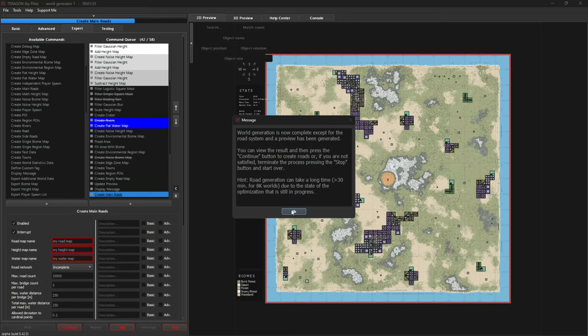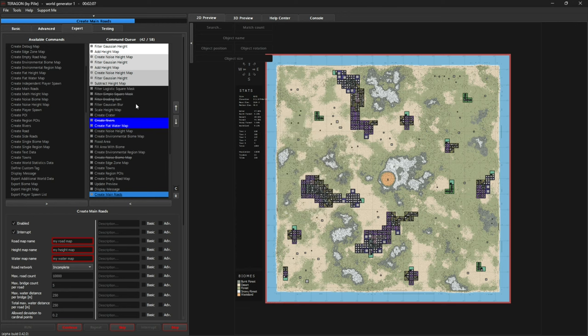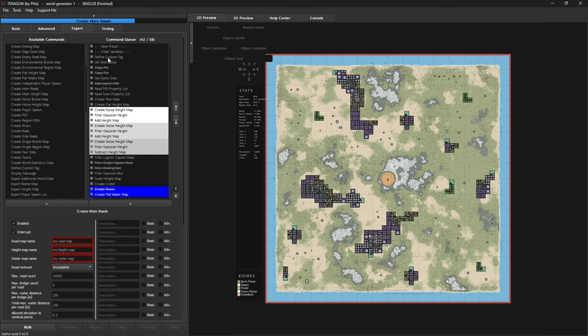That took 1 minute 55 seconds on my machine — of course it depends on the speed of your machine. We have a message saying it's complete and the whole list of command queues has paused because of the interrupt option. We can see a nice crater, a few hills, and some scattered cities, towns, and wilderness POIs. If you hit Continue it will export everything, but if you're not happy with what's on the right-hand side you can click Stop. Let's scroll back up to the top and set this up for mega cities.